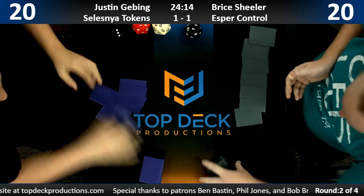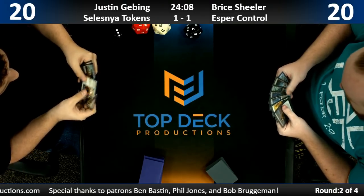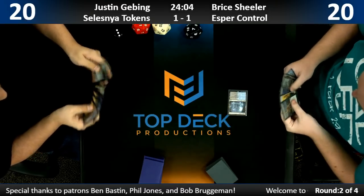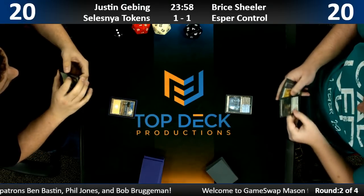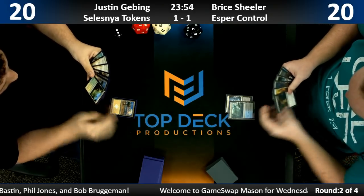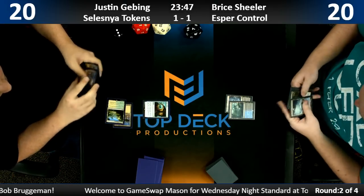Why would you play Mono Blue Merfolk in Standard? Chandra's... Chimed is the best card in the deck. So if you're going to play Merfolk, you play Chimed. I also don't think that's the best card in the deck — it's really win-more. I think Silvergill Adept is still the best card in the deck. I'd make the argument about the Lord, but okay. So Justin's on the draw here and Bryce is off to a two-blue start.